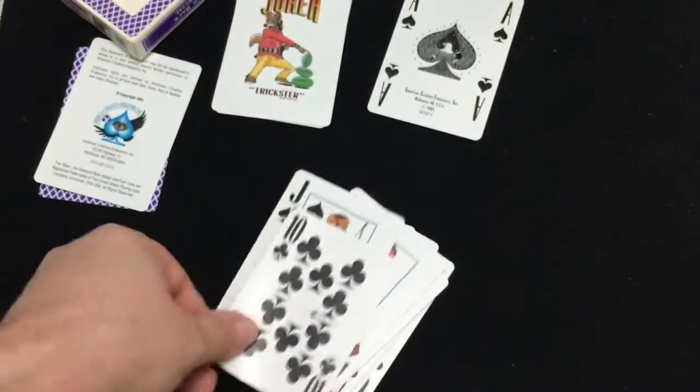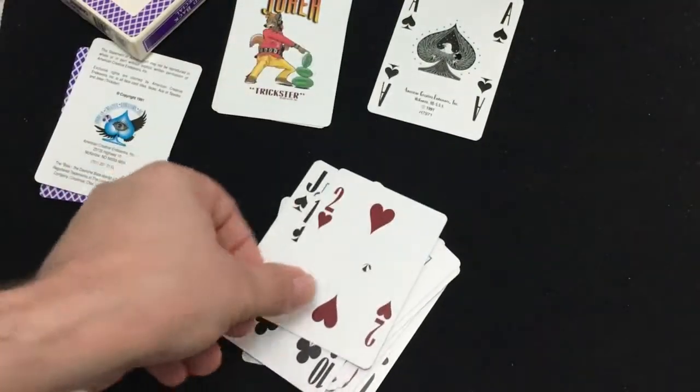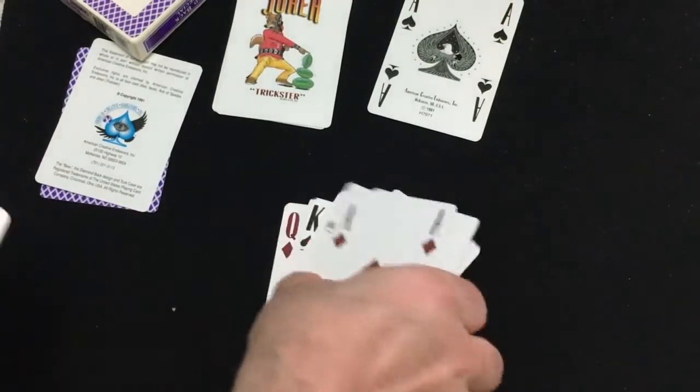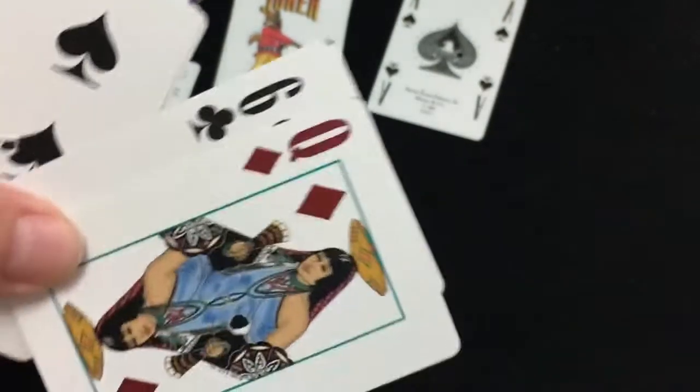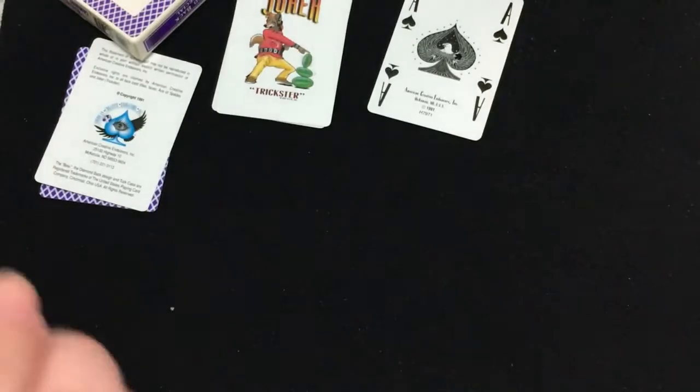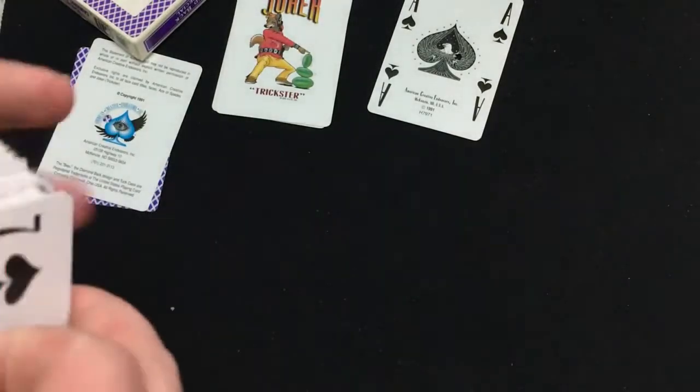And the number cards — just what you expect, fairly straightforward. All the aces have four indexes; everything else does not. One little side note is the indexes are different on the number cards — they're down lower than on the court cards. It just helps for identifying cards while they're being used I guess.